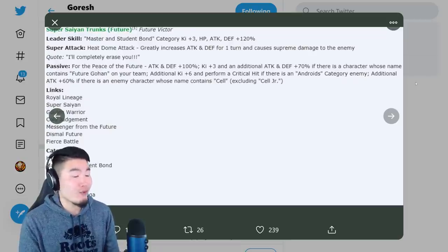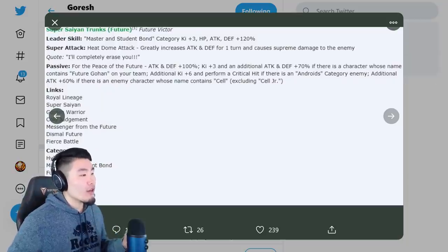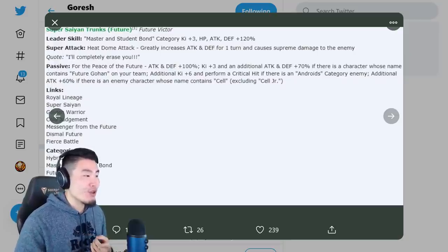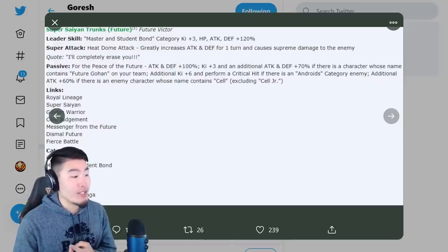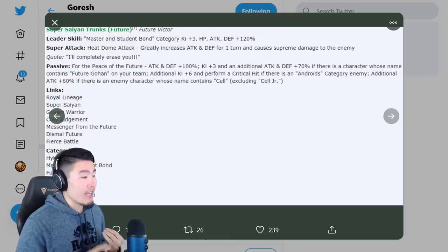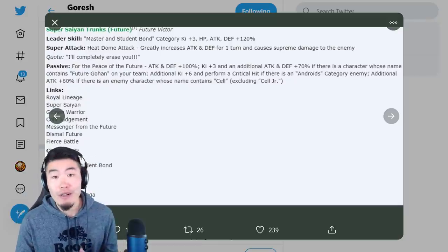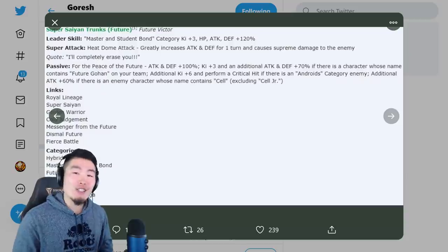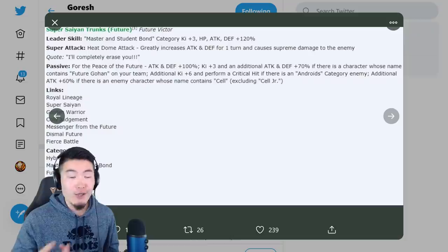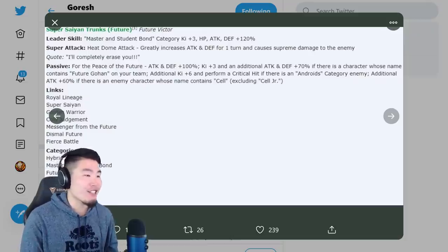He's really really good — fantastic. His links are Royal Lineage, Saiyan, Super Saiyan, Golden Warrior, Cold Judgment, Messenger for the Future, Dismal Future, and Fierce Battle. His categories are Hybrid Saiyan, Master and Student Bond, Future Saga, Time Travelers, Vegeta's Family, Android/Cell Saga, and Super Saiyan. He's going to be featured as well on the Gohan banner as a non-Dokkan Fest unit. He's amazing — in addition to the Gohan, they're both very very good.